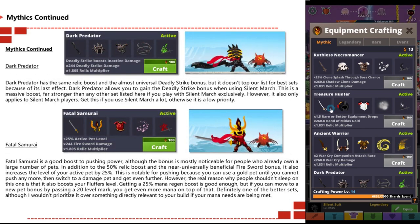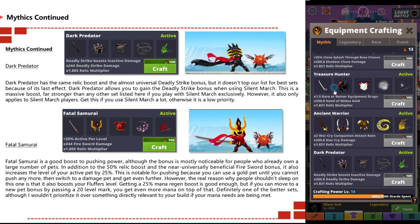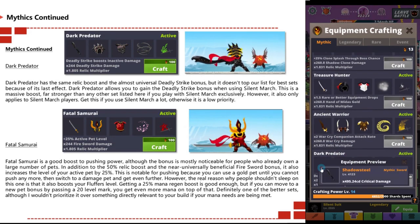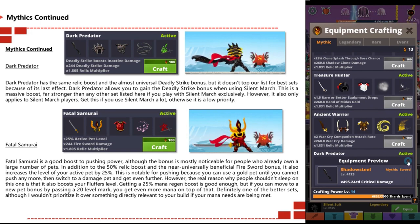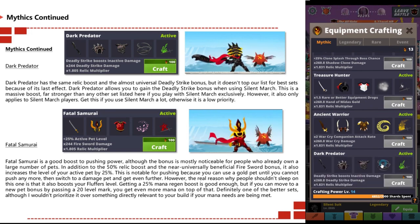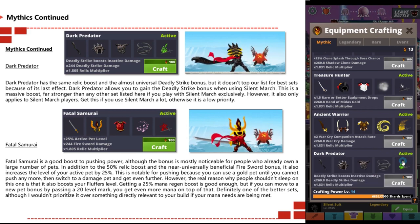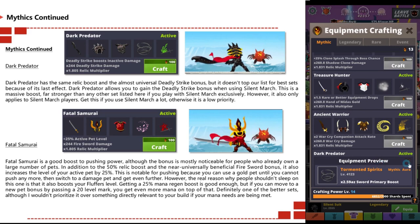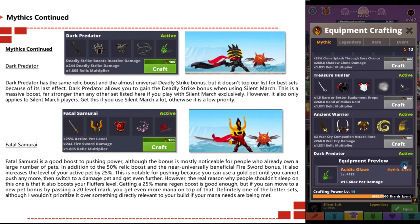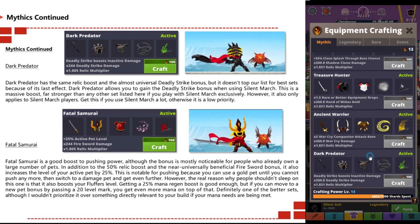Dark Predator has the same relic boost and near-universal deadly strike bonuses, but doesn't top the list for best sets because of its last effect. Dark Predator allows you to gain deadly strike bonuses when using silent march — this is a massive boost, far stronger than any other set listed here if you play silent march exclusively. However, this only applies for silent march players. Get this if you use silent march a lot; otherwise it is a low priority.